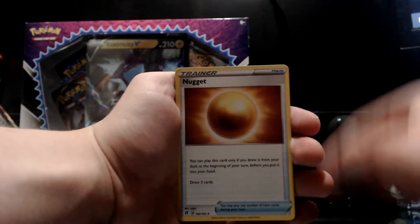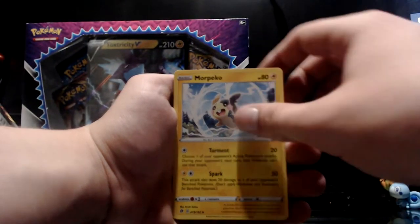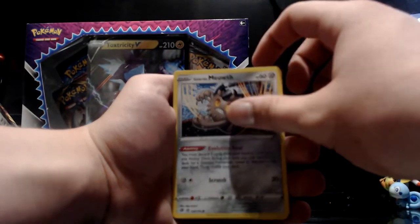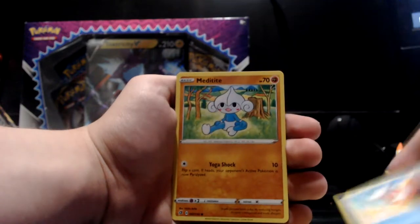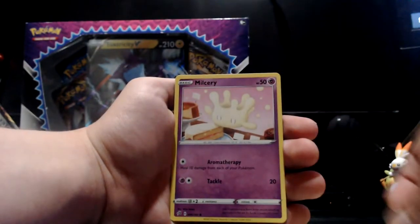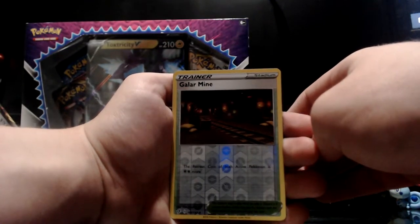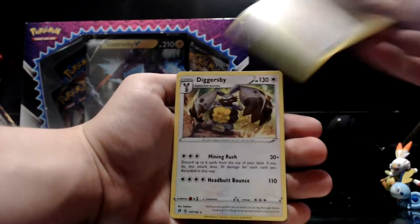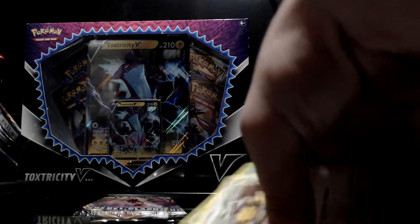We got the Nugget — I don't think it's expensive or worth anything in real life but that's all right. We got Skuntank, Morpeko again, Galarian Meowth looking nice, Surskit, little Magikarp, Milcery looking weird, Galarian Mine is the reverse holo looking pretty decent, and then we got a Diggersby. So far luck on the Rebel Clash booster packs isn't too good, but that's all right — I don't own many of these cards anyway.